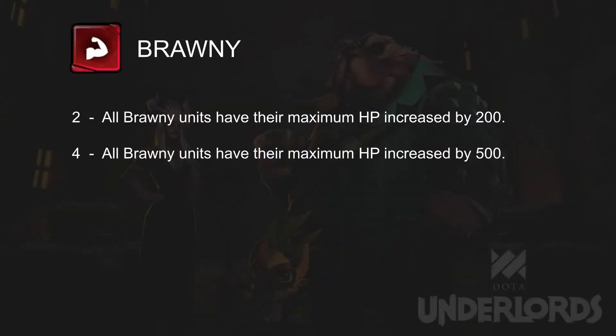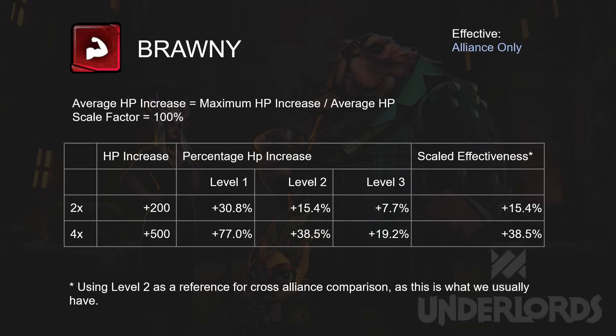Brawny gains a flat increase in HP as a bonus. Because this is a flat bonus, the higher level the units are, the less percentage increase it is. Level 2 is taken as a reference for scaled effectiveness, as this would be the level we are usually dealing with. Just remember that if your Brawny units are level 1, percentage-wise they are getting more bonus.